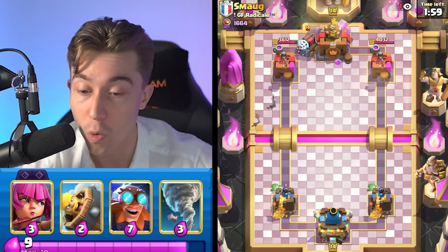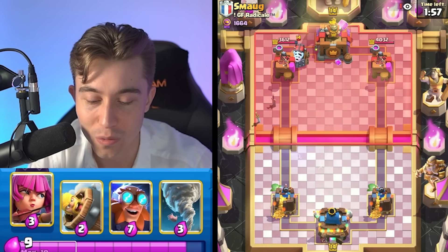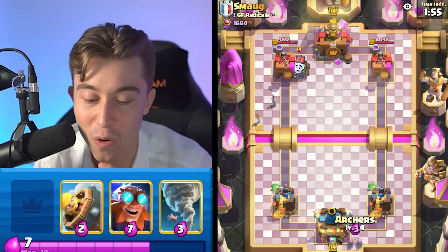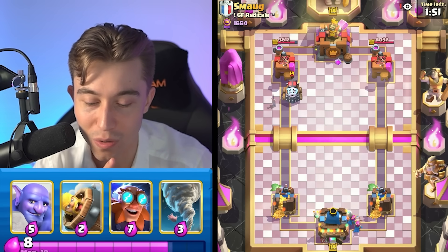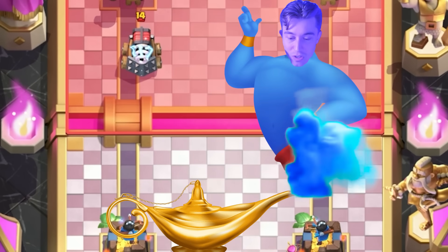I didn't expect him to have Sparky — that's not a card I wanted to see, because Electro Giant doesn't reset it. I think we're going to cycle Archers on the right-hand side and hope that they do something. Most of the time this doesn't really do anything, but one can wish.